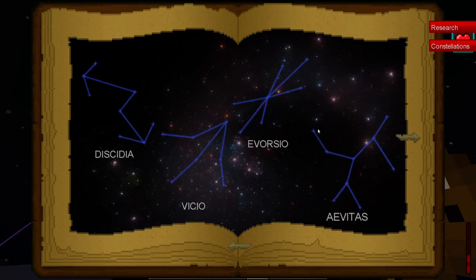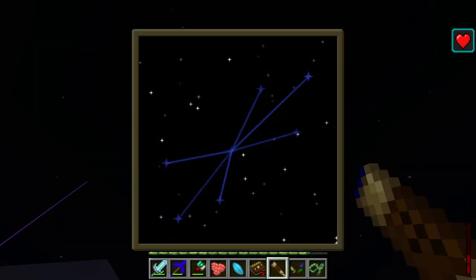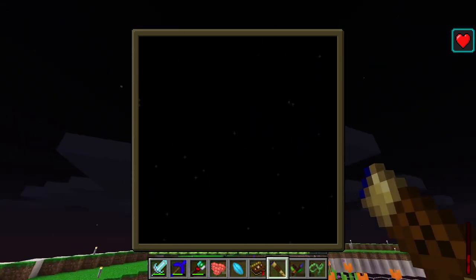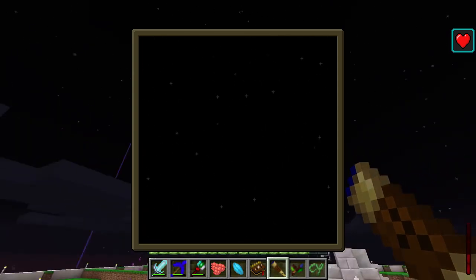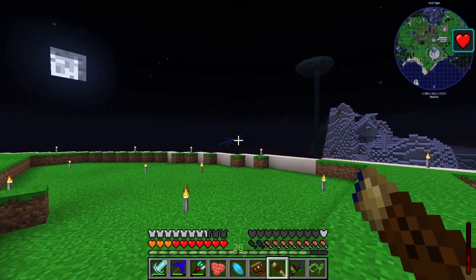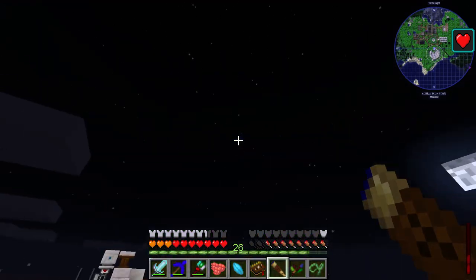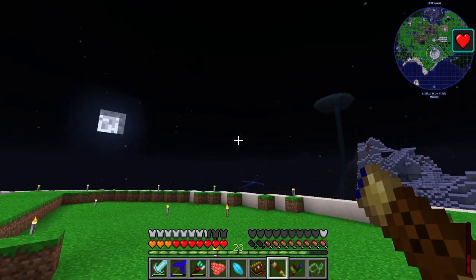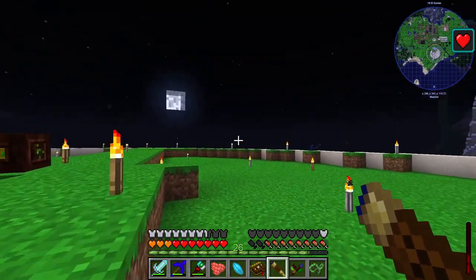When you find a constellation it won't have the lines drawn on it at the time. Once you've matched it, you get your telescope back out, press and hold shift, and you can draw the constellation onto the telescope. It will then tell you you've found a constellation and it will start to glow blue, and from then on you'll often see them in the skies.